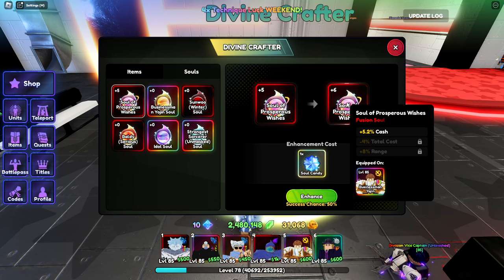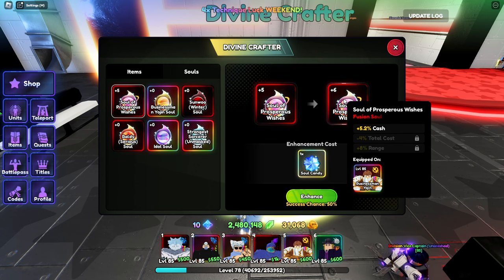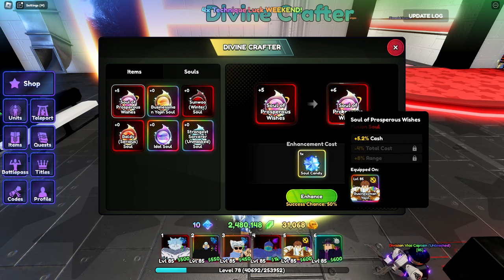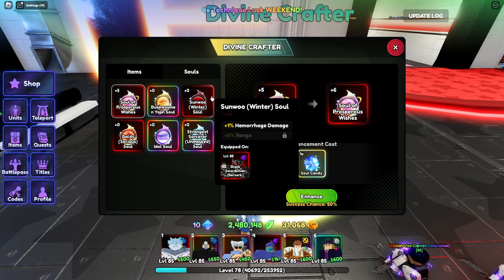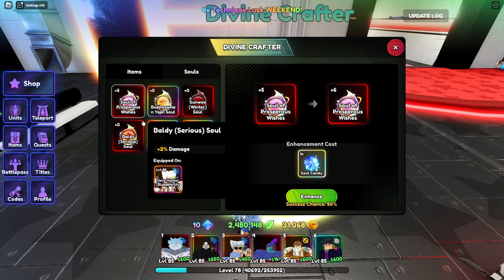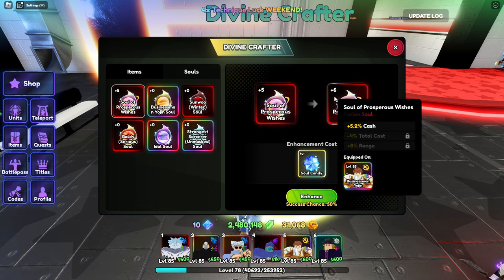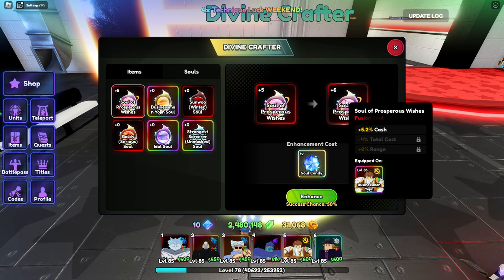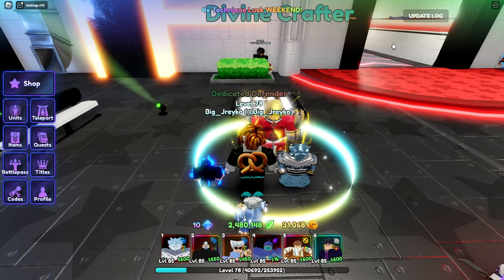As you can see I'm just getting more cash. I assume eventually when you do enough of them you're going to be able to unlock the total cost reduction and all this stuff. Five percent hemorrhage, five percent range is very good. I wonder how it maxes out - maybe it's going to be like 30 or something, every 10. We went to six and it didn't unlock the new thing, but who knows.